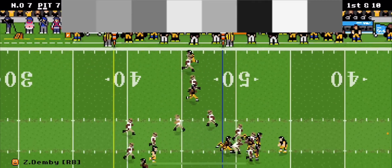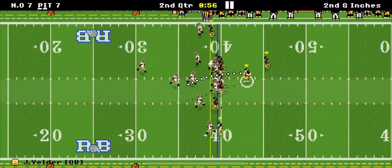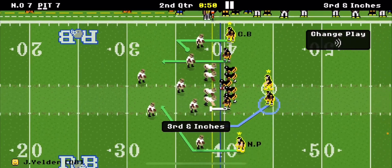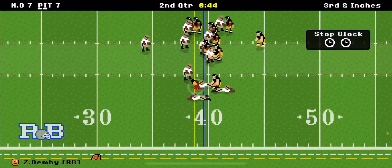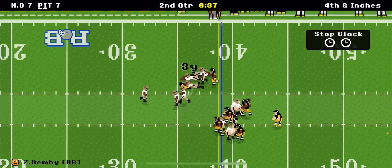We pass to running back Demby and he's gone for a nine-yard gain. One minute left — we gotta get a touchdown before the half. We throw it up for an incomplete pass, almost got sacked. We're short on the next play but we go for it and get it for a three-yard gain. First down, 34 seconds left.